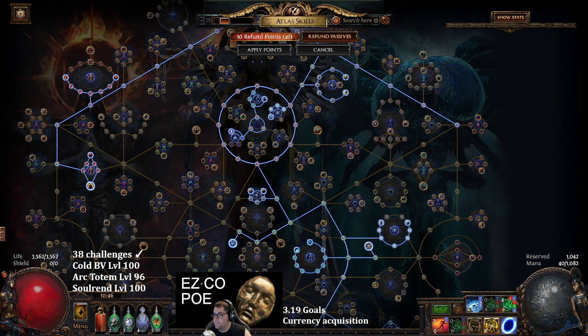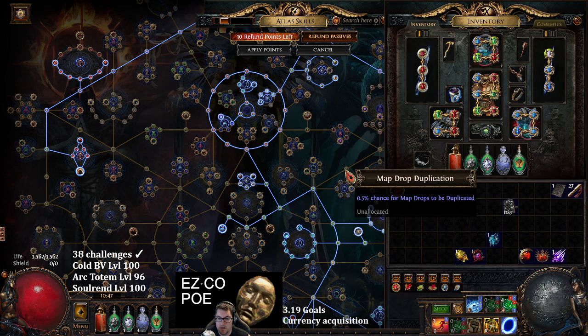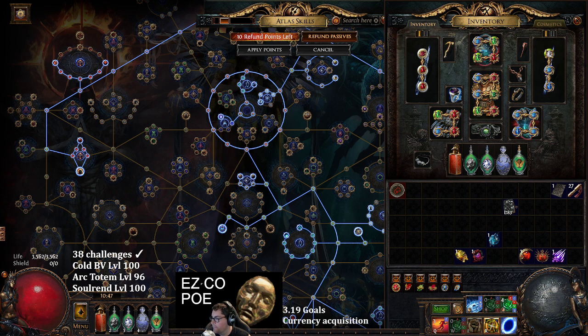That is my strategy for Mesa. I'm going to link both trees below so you can sustain your Mesa maps using wandering path, and then when you're running your Mesas with stream of consciousness you can turn this low investment strategy into profit. Thanks for tuning in - I'll probably be doing another one in the series going over bossing. Peace.